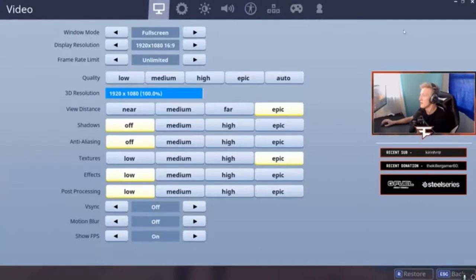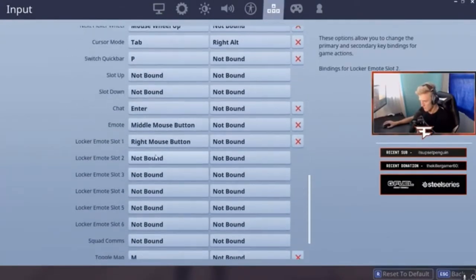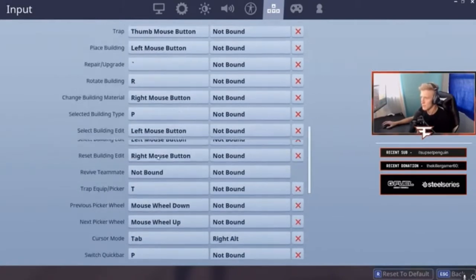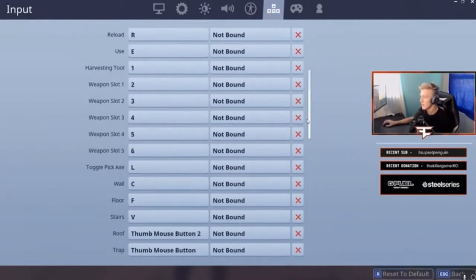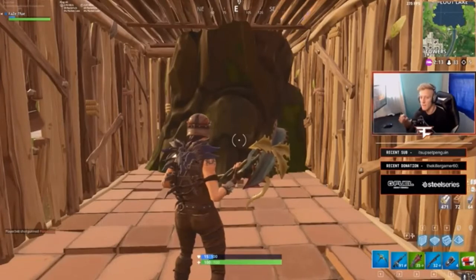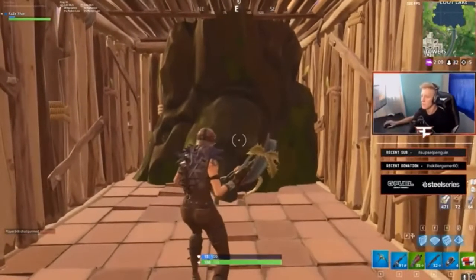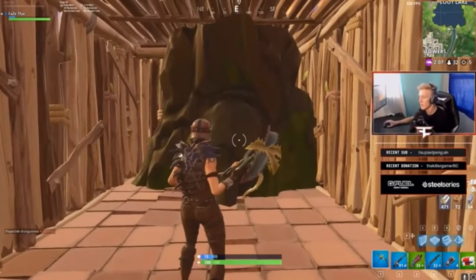So what you're gonna do is you're gonna go to your keybinds and you're gonna bind your— this right here, locker emote slot one, bind it to your right mouse button. I want you guys to put the wave emote in your first slot, so that every single time you press right click when you have your harvesting tool, you'll wave.